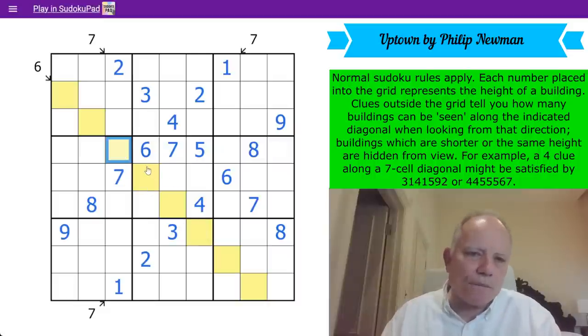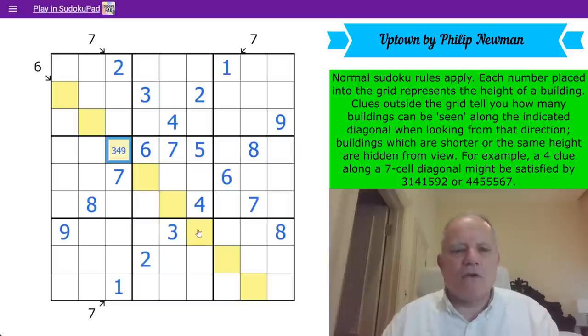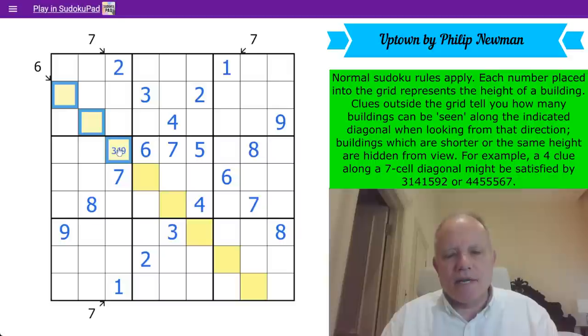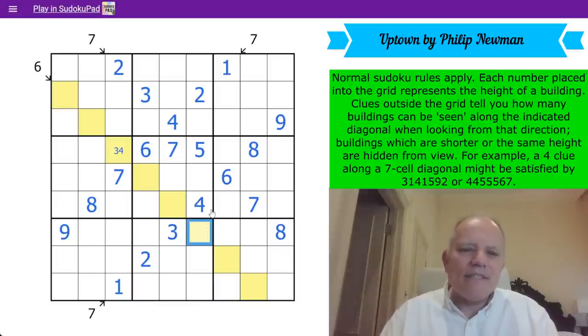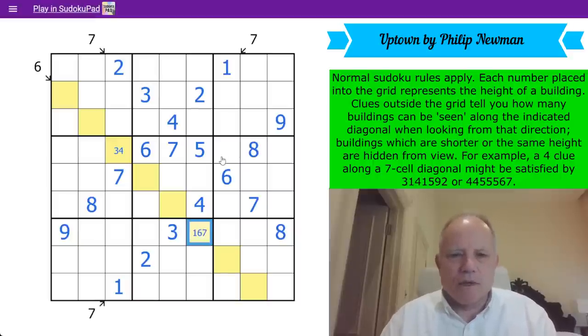Look at this cell — it sees five, six, seven, eight in the row, one and two in the column. That is three, four, or nine. But look at this diagonal — it can't be a nine, or that would be the highest possible building we could see after only three steps and we could never get to six. So that's three or four. This cell sees two, five, four in the column and three, eight, nine in the row — that is one, six, or seven. But none of those are inimical to the six diagonal in the same way.